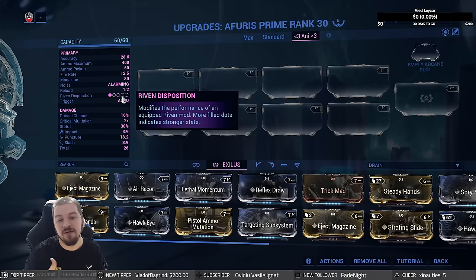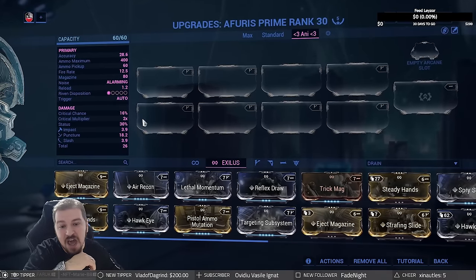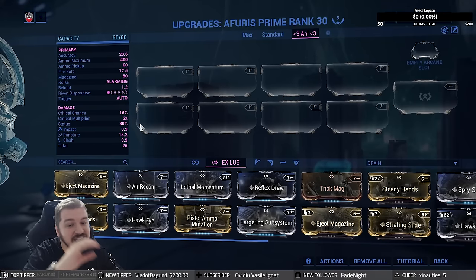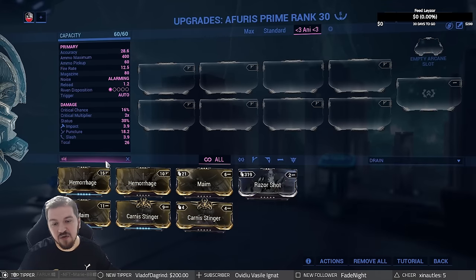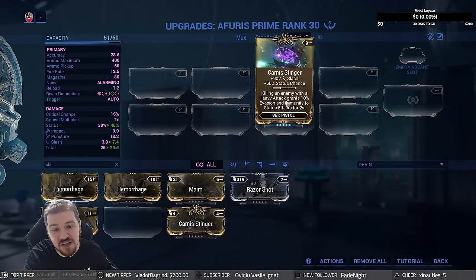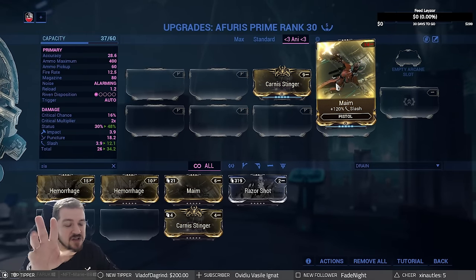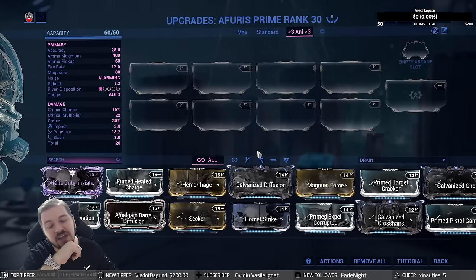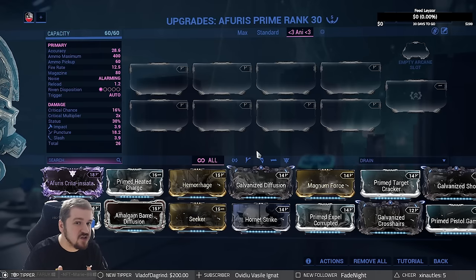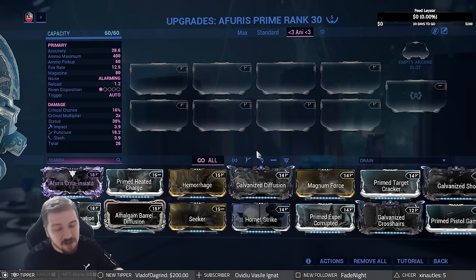Riven disposition is one out of five — the minimum awarded to brand new weapons — and unfortunately it's one of the reasons why the Aferis Prime is little more than mastery fodder. That rule of one-disposition on new releases works for some things but really doesn't for others. Trigger is automatic, crit chance 16% with a 2.0x critical multiplier, status chance 30% — very good. The highest damage type is puncture. You can try to make it slash with mods like Carmine Sting, but it won't beat puncture even then — you'd be sacrificing two mod slots for little gain.